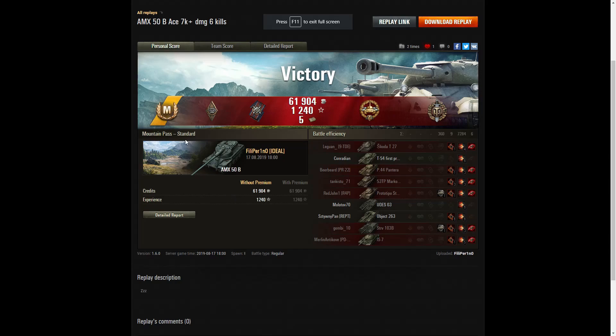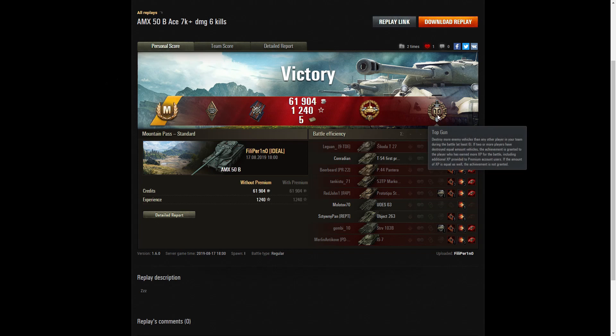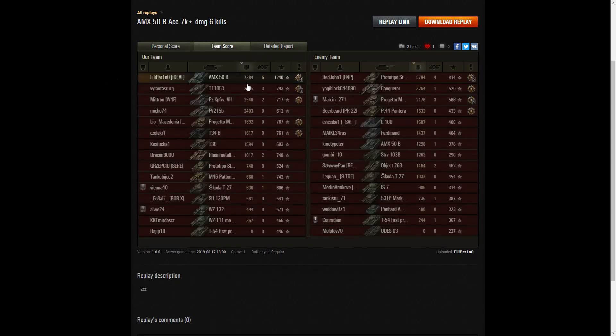Let's have a look at the end of battle stats. It's an Ace Tanker for Filiperino in the AMX 50B. He picked up a Bruiser medal for getting at least five critical hits — he got nine. A Fire for Effect for doing more damage than his own vehicle's hit points. A High Caliber for dealing the most damage in the battle. A Top Gun for getting at least six kills — he got six. You can see he carried 7,284 hit points of damage, and the Standard B was the best player on the enemy team with 5,794 hit points.